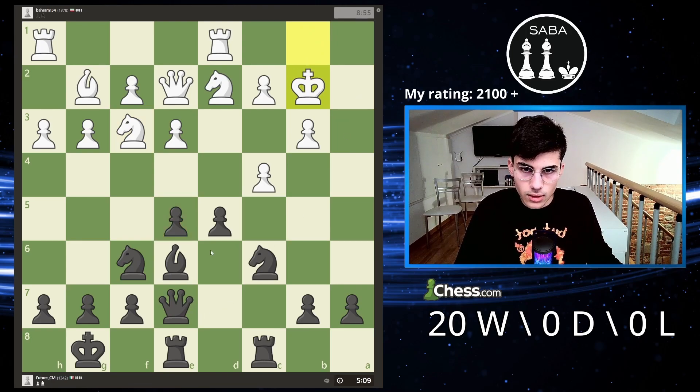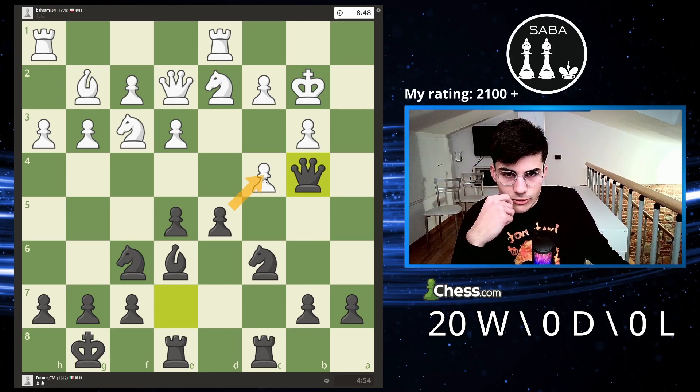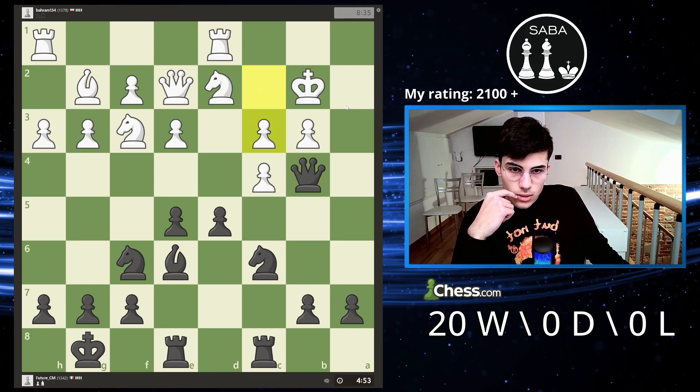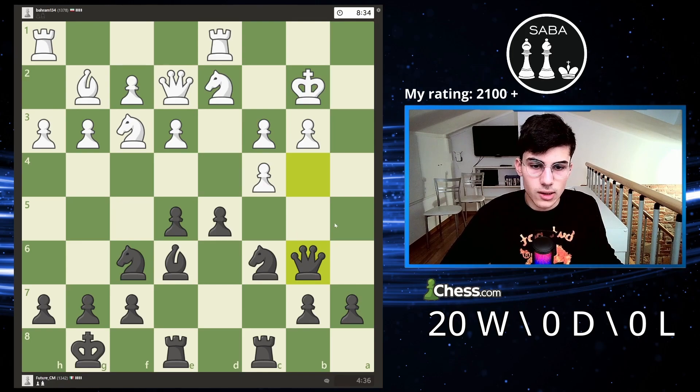I'm going to take this because now the king is quite weak. This pawn is not under attack now. I could take or put the queen in a better position, which makes sense. Open the position — obviously that's a good thing for me, but before doing that I wanted to have a strong piece there because I'm really close to the king. I can start pushing the a-pawn, for example. I'm provoking a weakness, so I'm happy about that.